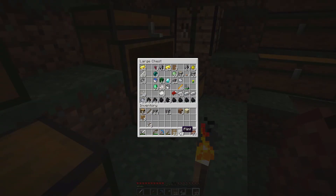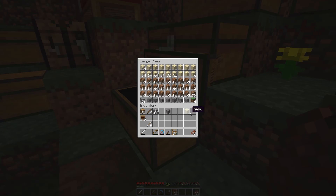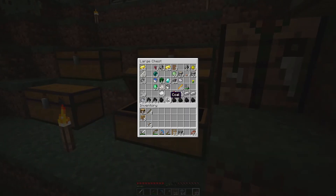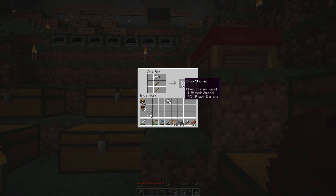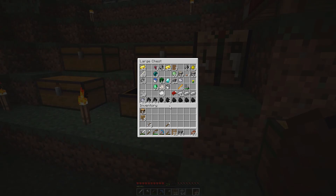Let's get rid of the flint — just want to unload what we have. There we go: dirt, sand, and gravel. Let's grab a stack of cobblestone and create some tools — we need new axes and a new shovel. Axes go there, shovel goes there. I don't expect us to need the iron ingot, but I do expect us to be using bones.